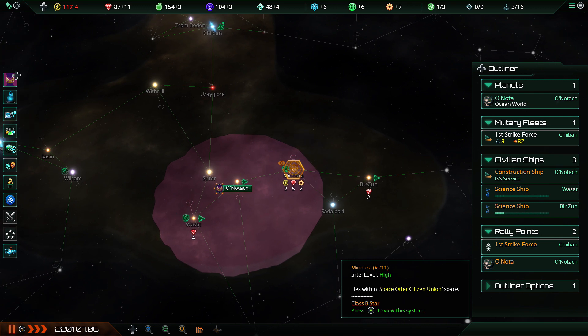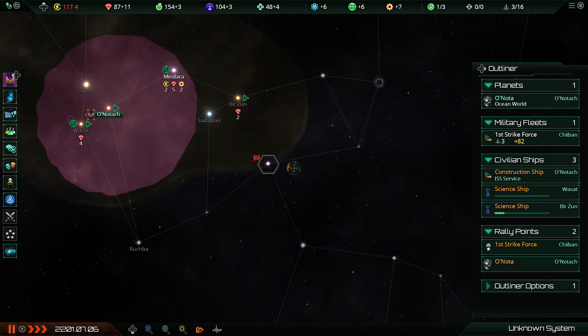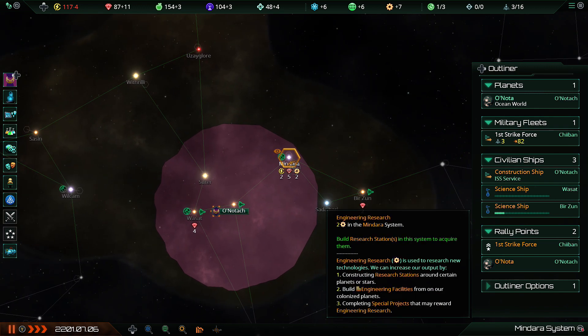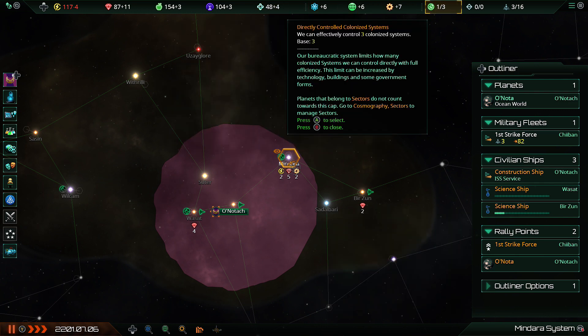I don't really want to settle the adjacent world either. This was the problem of the old system in Stellaris — when you actually laid down a world it created a blob of influence. It was a real disincentive to settling the world right next to where you started, because you'd basically be getting no real benefit out of it, but it would still fill up your core system cap, which back in these days was a hard cap.